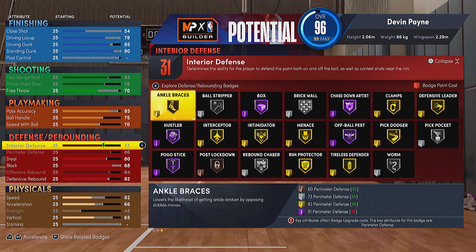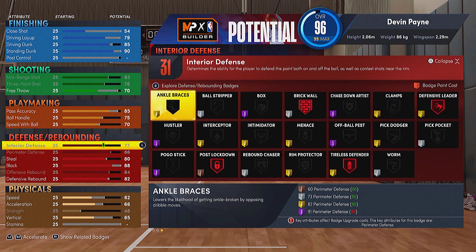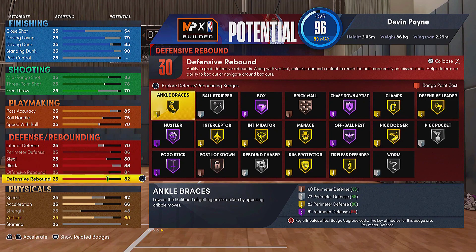The perimeter defense is maxed. You're gonna lose out on one defensive badge with this build, which isn't a big deal because you can get more throughout the season — badges aren't the biggest issue. It's more about getting as many badges as possible while having really well-balanced attributes. For interior defense, go right to 70 so you get post lockdown. If you go below 70, you lose that 30 defensive badges threshold, so stay at 70 to keep post lockdown, which is a great badge.